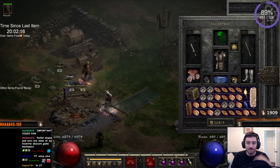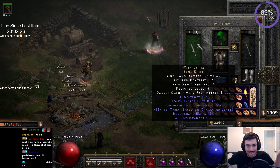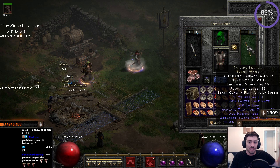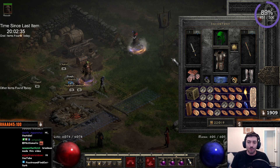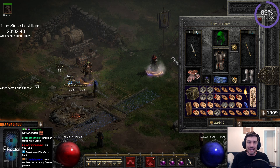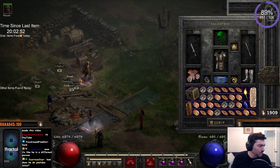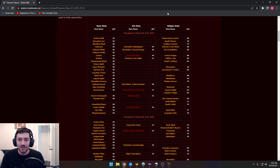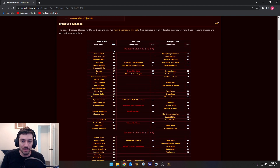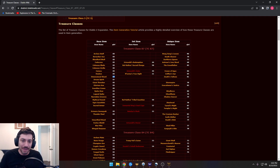The important thing to think about first when you're finding items in the game is how you're finding the item. The item is rolling and the first thing that happens is it chooses from the treasure class, which will pick the base type — so it'll be bone knife, shako, burnt wand, mage plate, chain gloves, whatever it is. Not every monster can draw up every single base. For instance, an unearthed wand or an archon staff is going to be a higher treasure class.